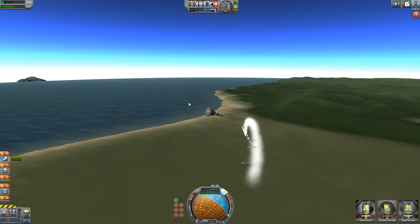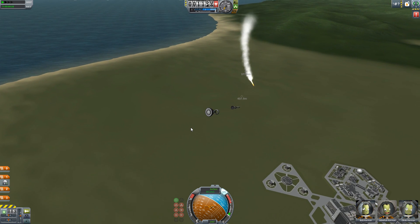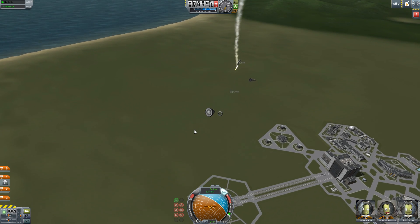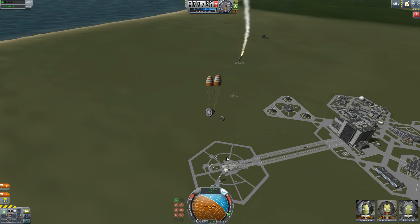it's important to do things like set up abort stages and ensure you have redundancy in your design. In this case, my rocket has had a critical failure in the booster, and now comes plunging to the ground.